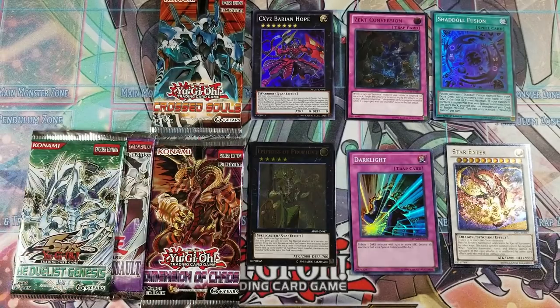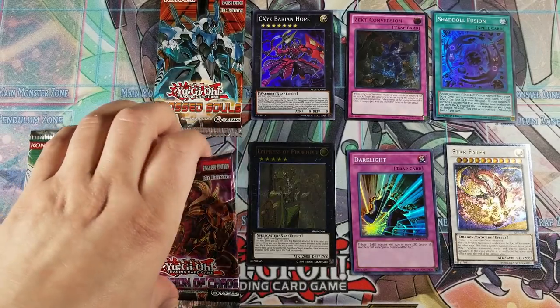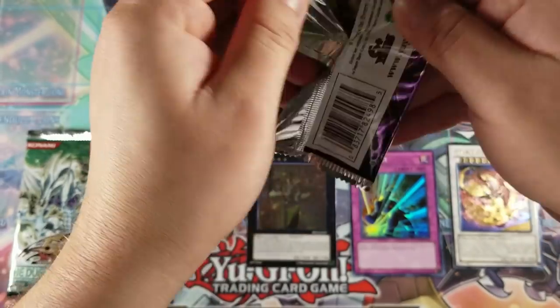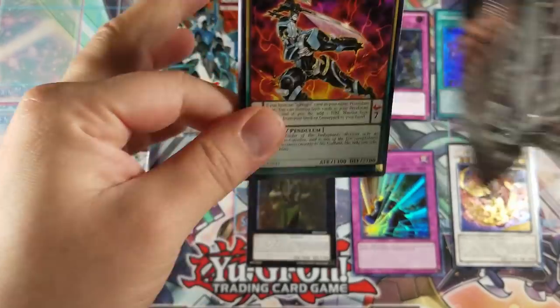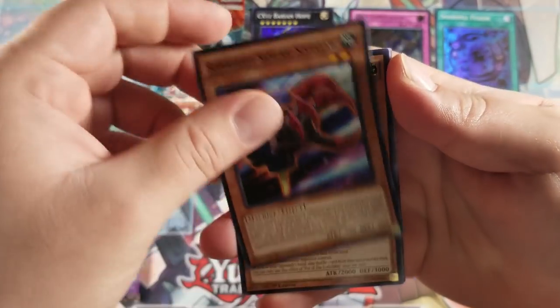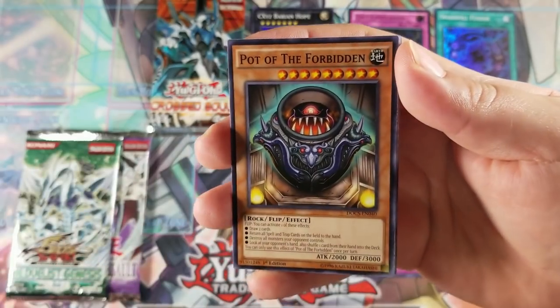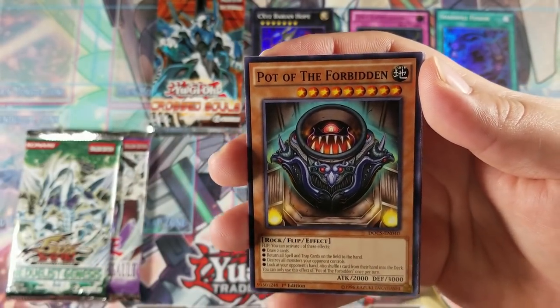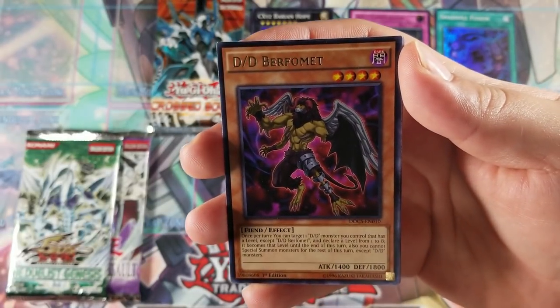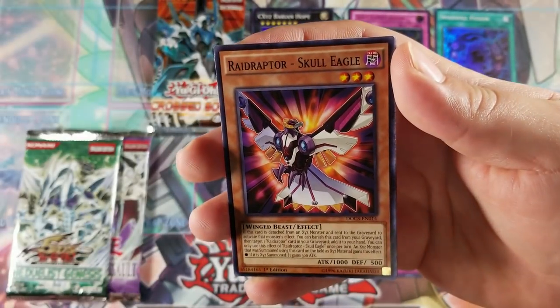Alright, that's cool. Let's go with Dimension of Chaos next. Got an Ignite Veteran, Super Heavy Samurai Soul Claw, Fight of the Forbidden — that's actually a pretty cool card that I use in my Crawl deck — Magisper Fox, Hubius TD, Refinement, and nothing.